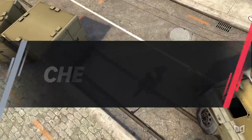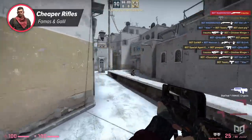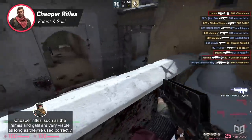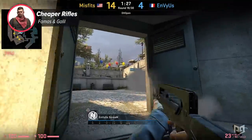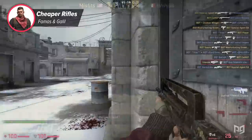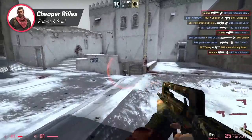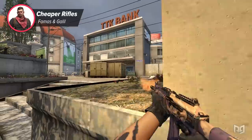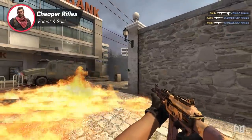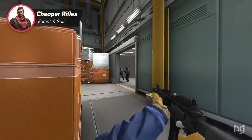The next tip is to learn how to use the cheaper rifles as well. A lot of people — and I'm guilty of it too — completely ignore cheaper rifles like the FAMAS and Galil. Both of these guns can be very viable though, as long as you use them properly. In my own games I can hear teammates whiffing their entire FAMAS spray across the map followed by them screaming how bad the FAMAS is. The FAMAS is only partially to blame — of course it isn't as good as an M4, but it costs significantly less. Like the M4s and AKs, you need to first learn how to use it effectively. Make sure you're practicing your FAMAS enough to know how to use it effectively.